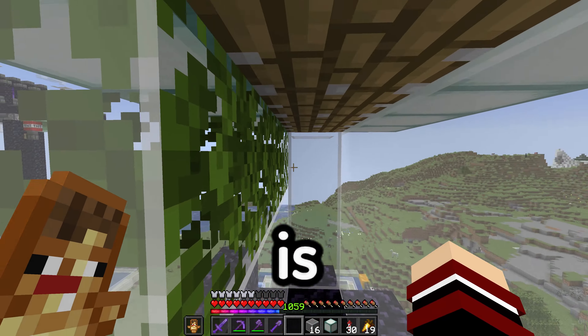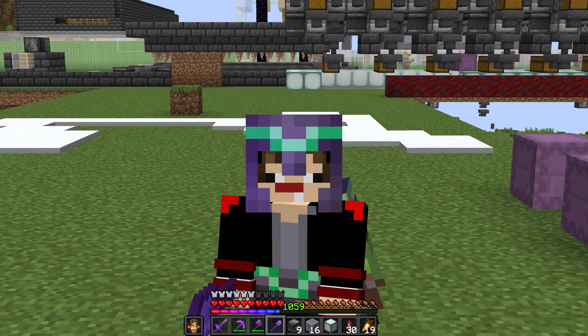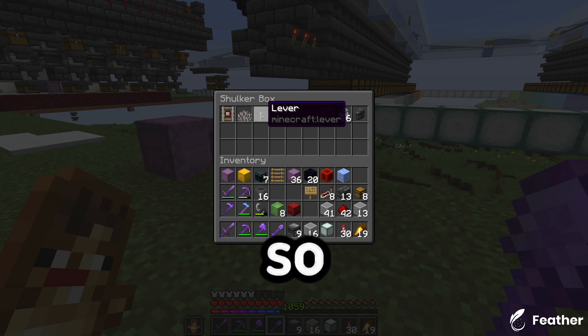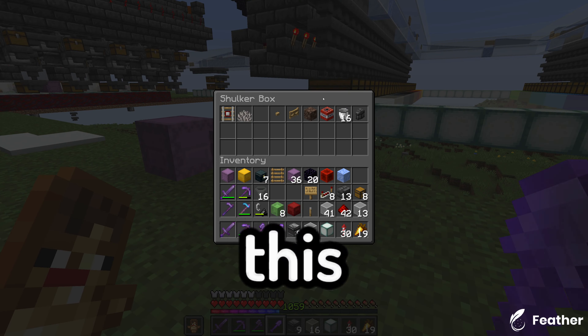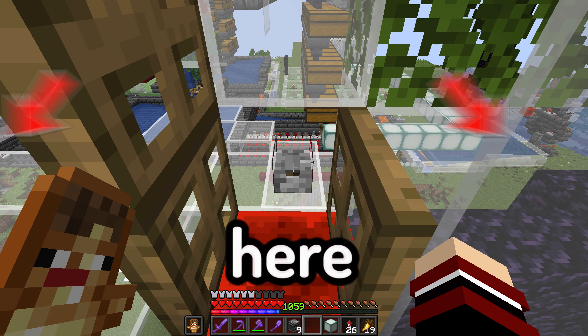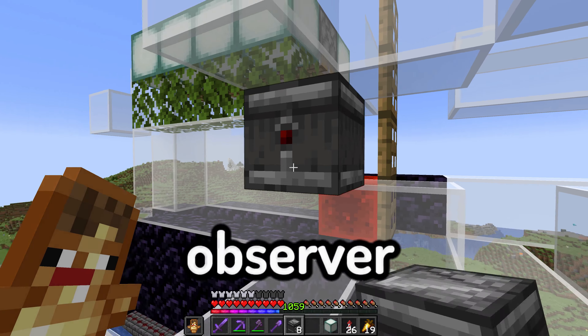Right here is specifically where I'll be standing and placing the concrete. We actually need to go make the on and off switch for this farm, so I'm going to need this, this, and some of those. Right here is going to be the on and off switch, and behind it I need an observer.